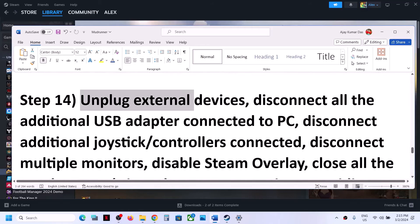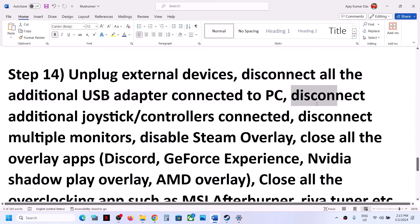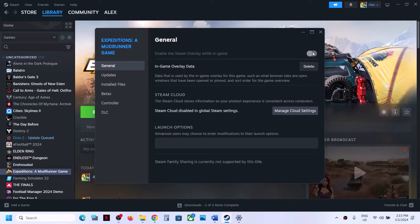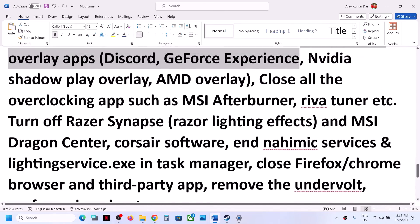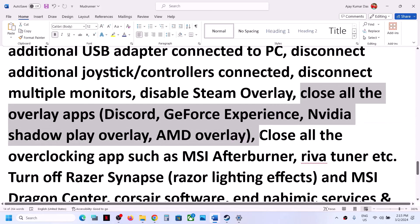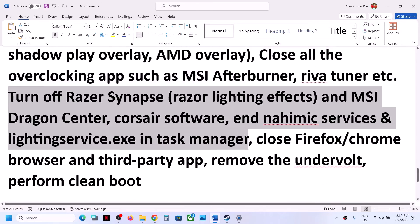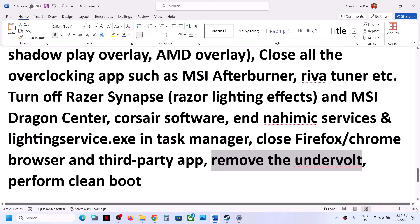Unplug all external devices you are not using — disconnect any additional USB adapters or controllers connected to the computer. Try launching the game on a single monitor. Disable the Steam overlay by right-clicking the game, selecting Properties, going to the General tab, and turning off 'Enable the Steam Overlay While in Game'. Also close any other overlay applications like Discord or GeForce Experience, close all overclocking applications like MSI Afterburner or RivaTuner, and close all third-party services, browsers, and applications. If you have undervolted your computer, remove the undervolt.